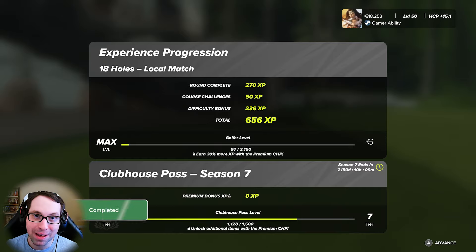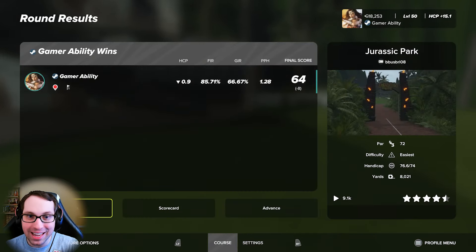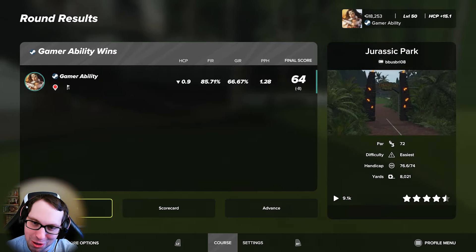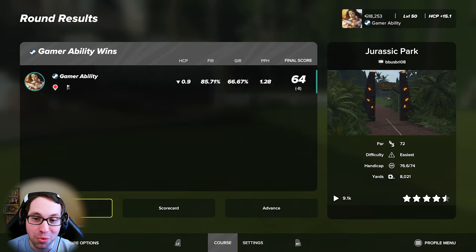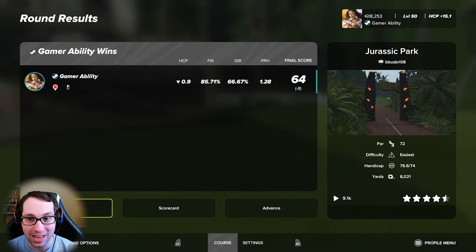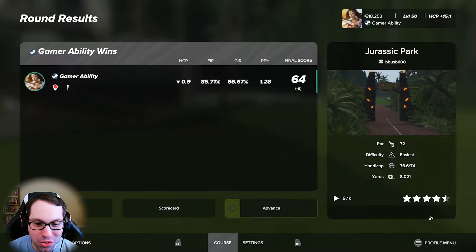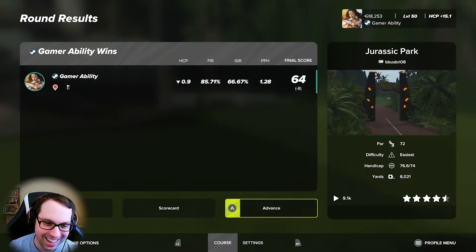Front nine we played a lot better than the back — tempo was fine most of the round, honestly we played good. It's just the back nine really picks up in difficulty. Fairways 85%, 66% greens — putts per hole, it helps when you have a lot of chip-ins. 1.28 — one of the best putts per hole I've had probably in a showcase video. 64 on the scorecard and eight under — that's incredible. This golf course is a five star, doesn't even do it justice. Easy favorite — this is a 10 out of 10, or 10 out of 5, 15 out of 5, unlimited stars.